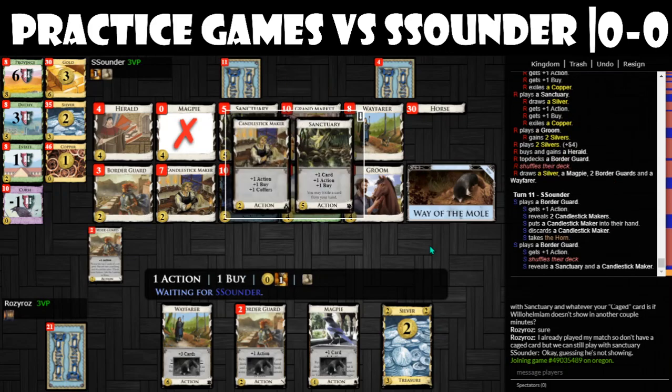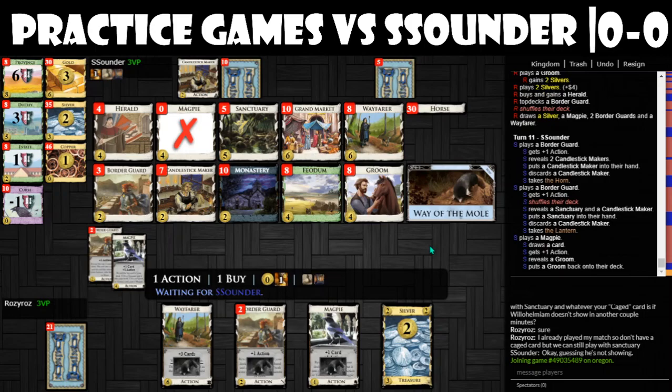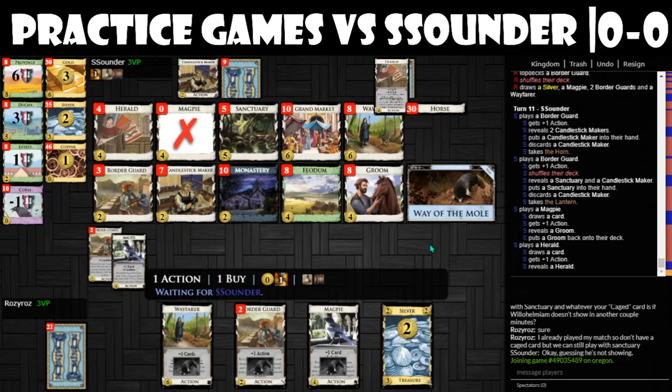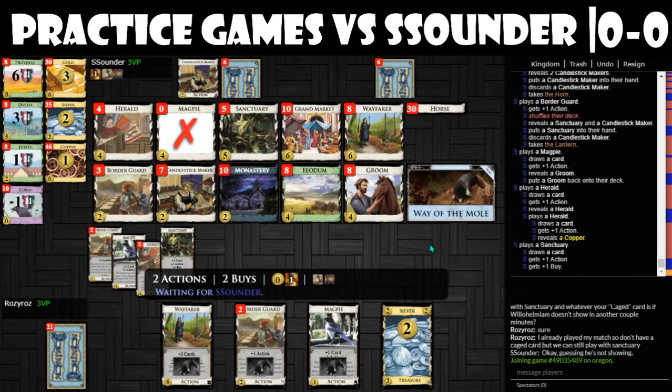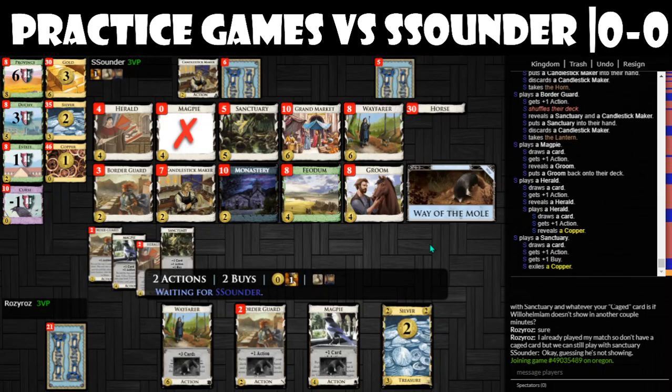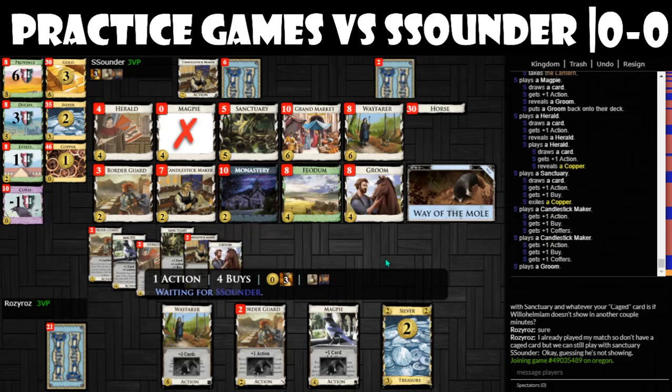Okay, they take the horn back. I've lost the horn and the lantern, but I think we can work with it. If we play a Magpie and then immediately play the Border Guard, that increases our chances — if the card reveals with a Sad Magpie, that can be really, really helpful.